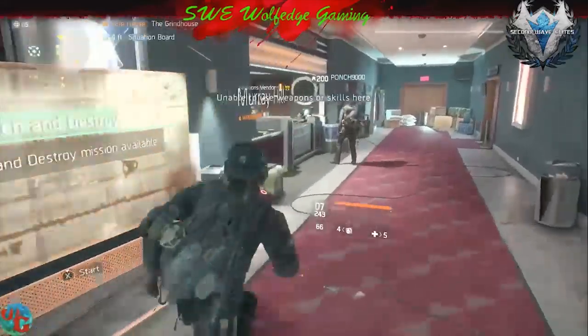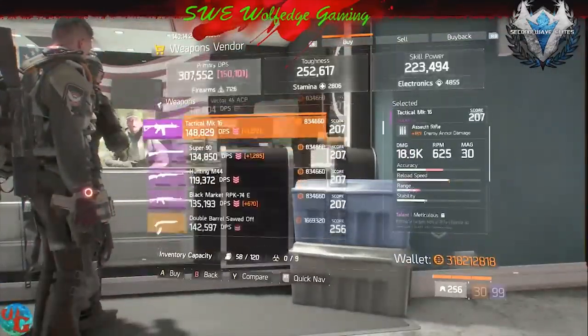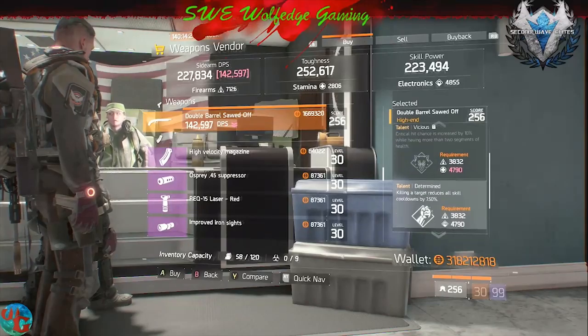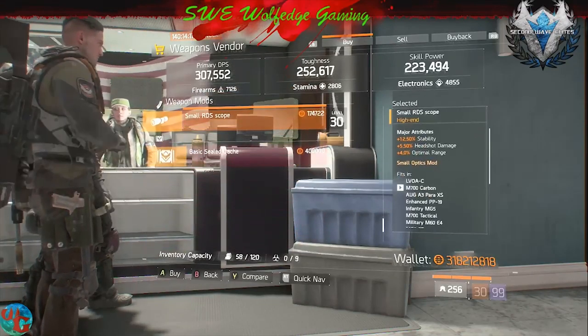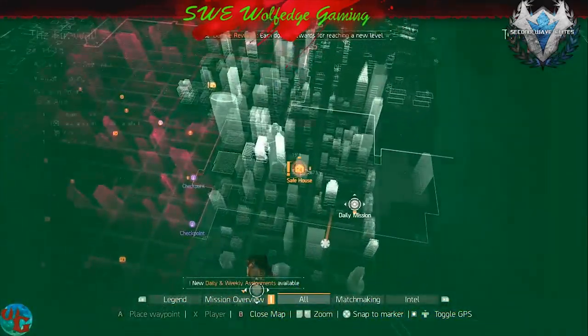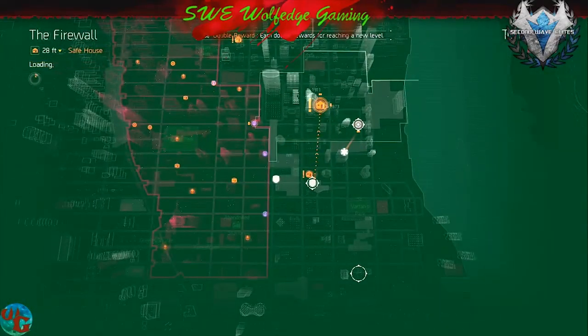At the Grind House weapon vendor — they say nobody's got a better selection. There's a double barrel and another stability RDS scope. Let's go up to the Firewall.